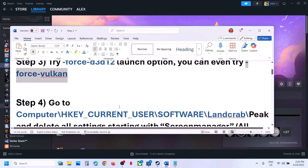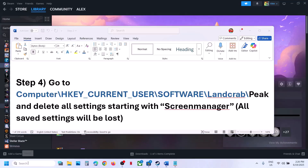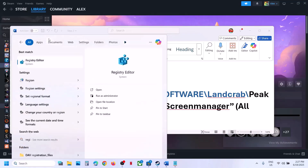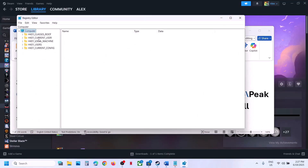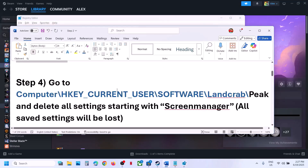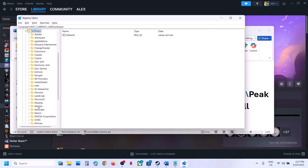The next step is to go to a specific location in Registry Editor. Type 'registry editor' in the Windows search box, click on Registry Editor, click yes to allow, then expand HKEY_CURRENT_USER, expand Software, and find and expand the game's publisher folder.